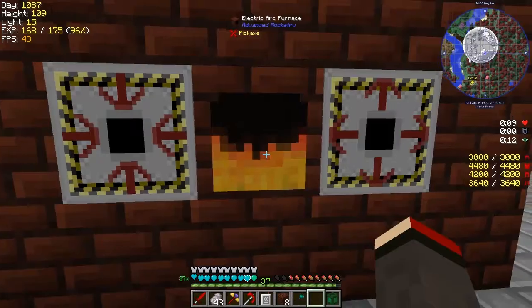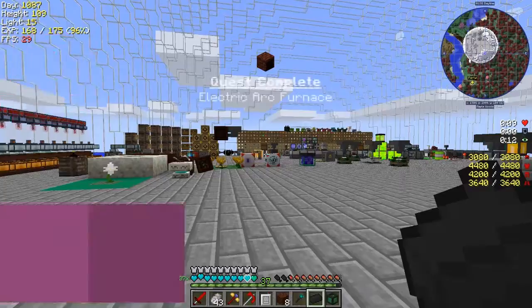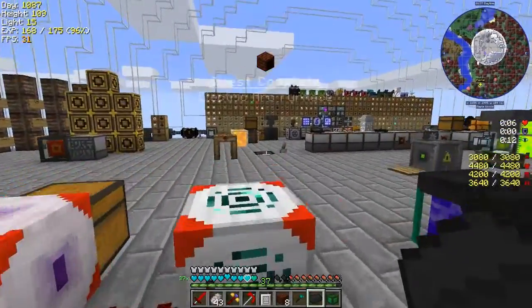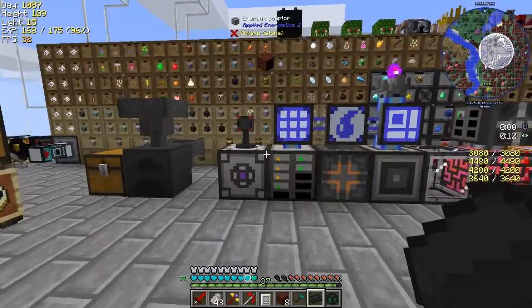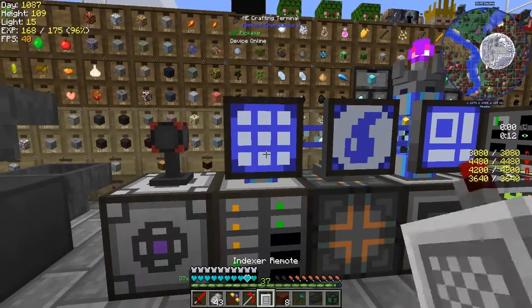There you go — we should have one ingot in here. Silicon ingot! That should complete the quest for the electric arc furnace. While that's running it'll be making some more ingots, and that ingot type is important — we need that type of ingots.